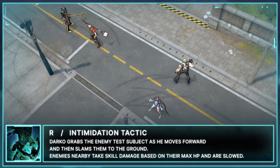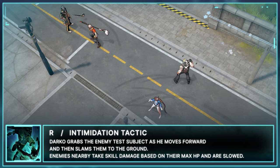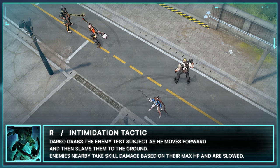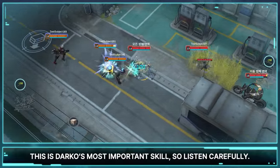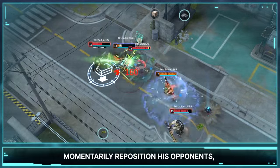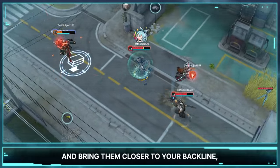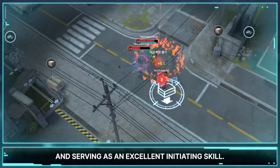R: Intimidation Tactics. Darko grabs the enemy test subject as he moves forward and then slams them to the ground. Enemies nearby take skill damage based on their max HP and are slowed. This is Darko's most important skill, so listen carefully. Darko can use this skill to momentarily reposition his opponents, like moving the main dealer from the backline to a more vulnerable position. Or he can use it to grab the enemy tank and bring them closer to your backline, dealing significant damage and serving as an excellent initiating skill.